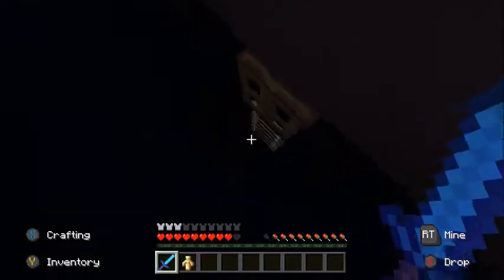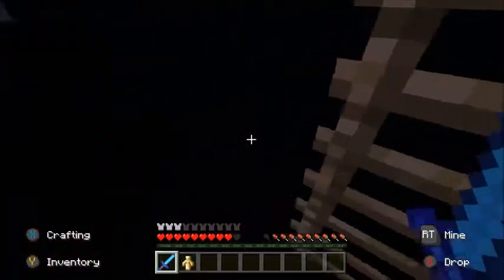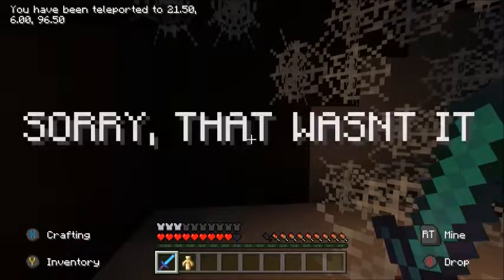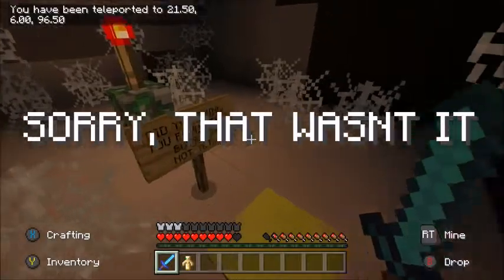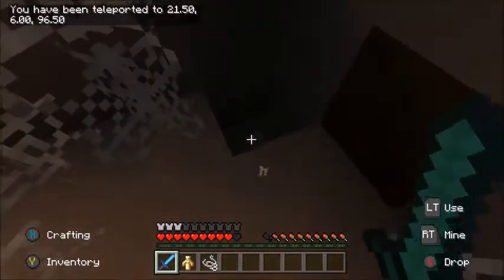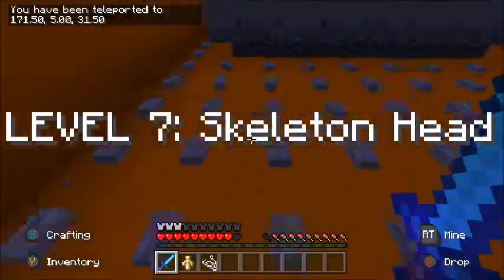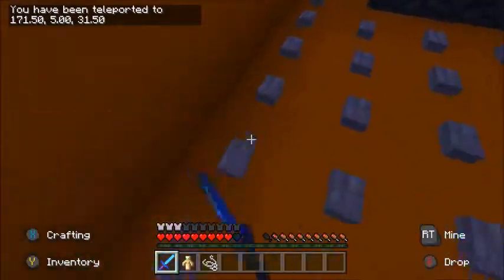There's a trapdoor there with some ladders, let's go down it. Oh there's a button - sorry, that wasn't it. There's a hole down here, let's go down and see if it's level seven - skeleton head! There's loads of buttons so I'm just gonna press on them to see.